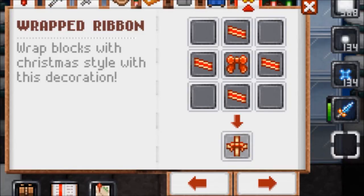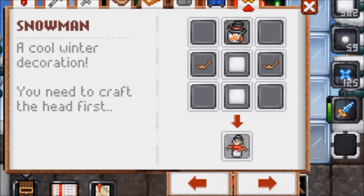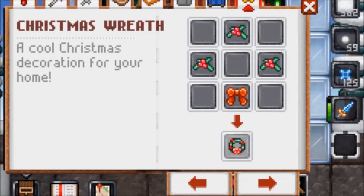For wrapped ribbon, you need four wrapping ribbon and a Christmas bow. These next two craft notes are actually from last year, but they've changed a bit, so I'm going to talk about them. To make a snowman, you need two tiny tree branches, a snowman head, and two snow. For Christmas wreath, you need three butcher broom and a Christmas bow.